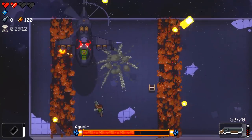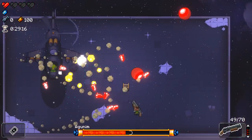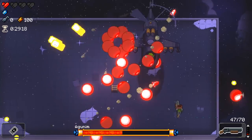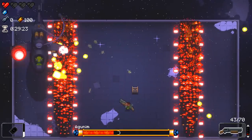He can also combo that attack into another one of his attacks where he fires missiles out at you. This one is in my opinion easier to dodge — it's not easy, but it is easier than the ball attack simply because they're smaller and they give you more room to breathe and a bit more room to move around.